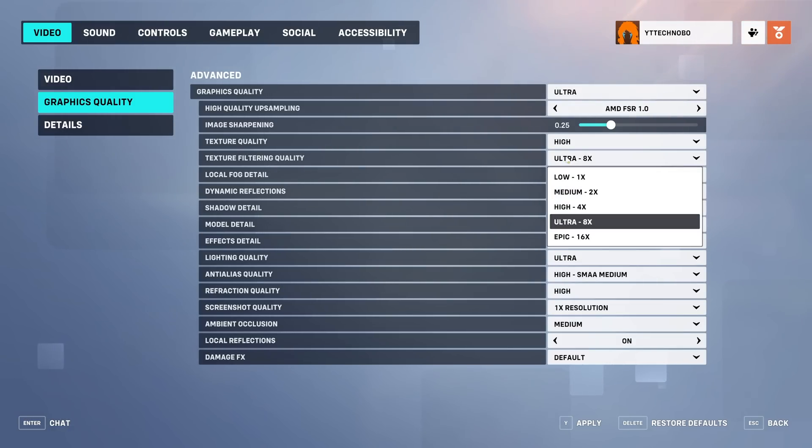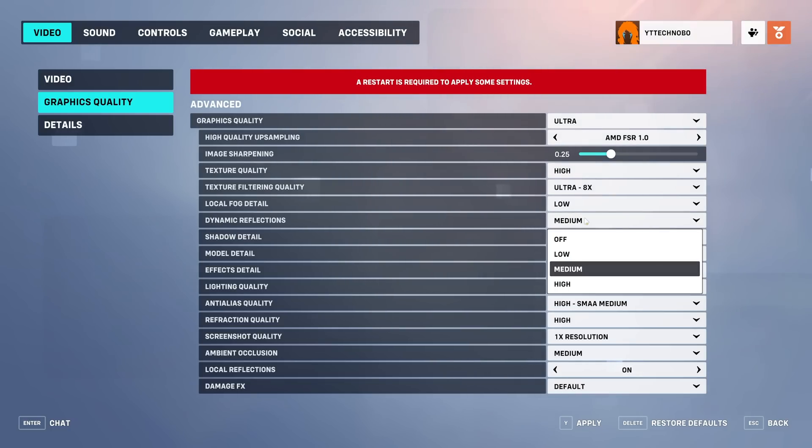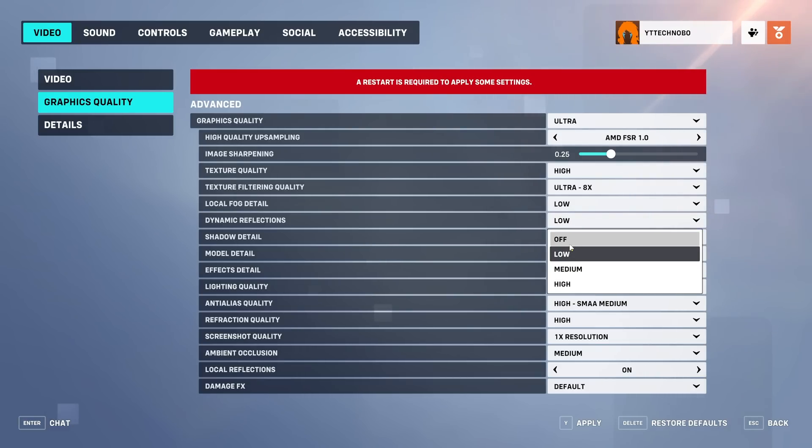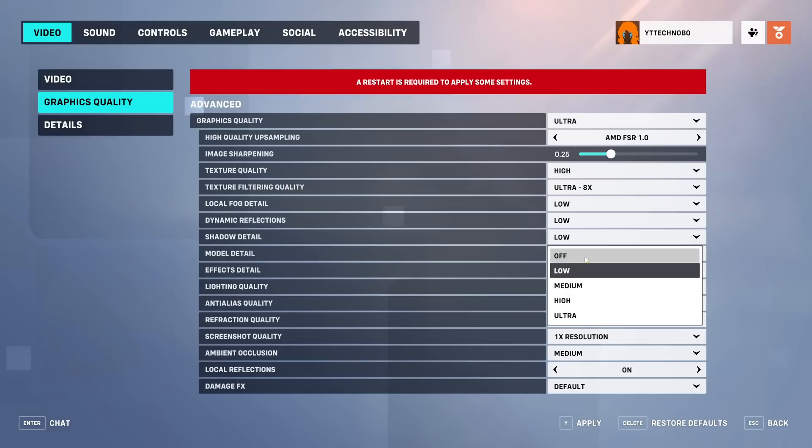Texture filtering quality is anisotropic filtering and should have absolutely no effect on your FPS — leave this at 8 and move on, unless you're on a much older graphics card where you can lower it. Local fog detail can usually be set to low and forgotten about, though higher settings can make things a little easier to see through. Dynamic reflections can be set to low for a small tactical advantage, or turned off entirely to gain a bit more FPS — screen space reflections don't have too much of a performance impact as they're a long-established technology.